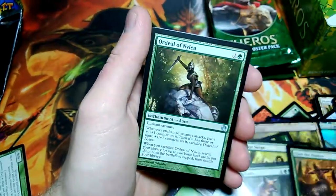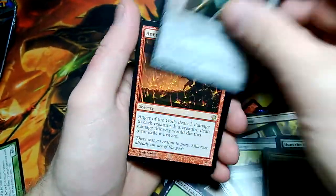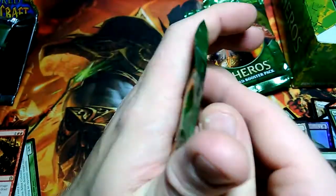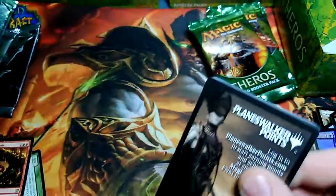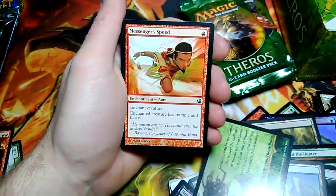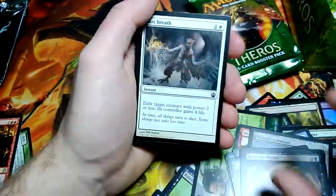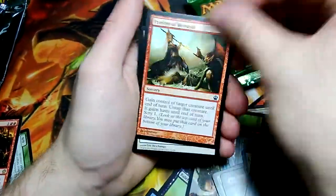Dragon Mantle. Hunt the Hunter, Ordeal of Nylea, Prowler's Helm, and Anger of the Gods for the rare — first Anger of the Gods. No Anger of the Gods in the first booster box, pulled one here. I don't think we've actually hit a double rare or double mythic, but I think this is a very big set, so maybe you don't hit very many double rares in the boxes.